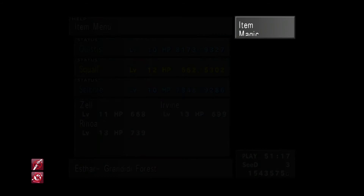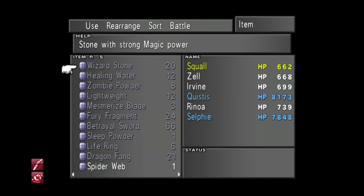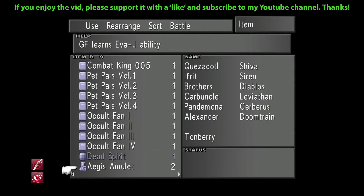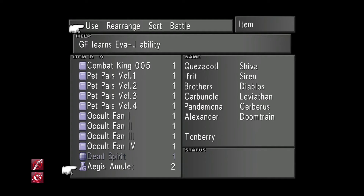I'll just show you those — I'm not going to bother farming anymore since this is on a redundant save file anyway. There they are — two Aegis Amulets. That's two Evade Junction abilities we could teach to our Guardian Forces. This is quite a rare item; normally you're only supposed to kill the UFO once. I think Eden or one of the Guardian Forces already comes with Evade Junction, but apart from that it's really rare. To be able to get this as many times as you want — let's be honest, it's a pretty OP method.